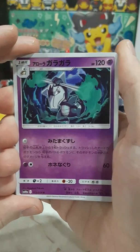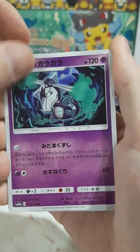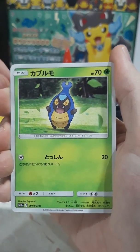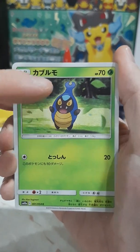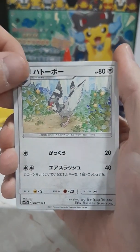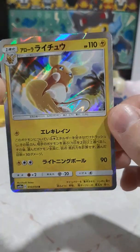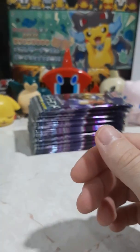First off, we start off with an Alolan Marowak, looking very cool - nice, clear, crisp artwork of doing his little bonefire dance. It's a Riolou. I can't remember what this guy's name is - isn't it Carablast? This is the Pigeon of Evolution, I forgot what it's called. Oh, Alolan Raichu - look how cute, I really like Alolan Raichu. So our first pack is a holo, very nice.